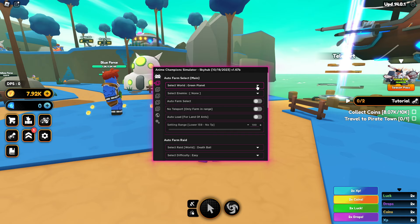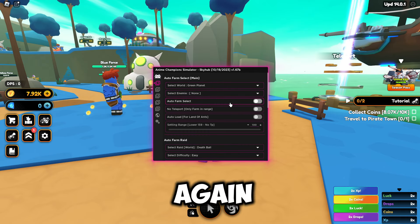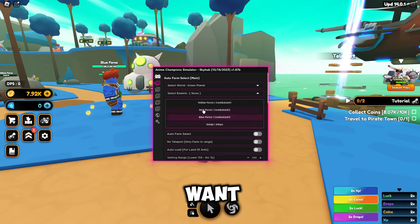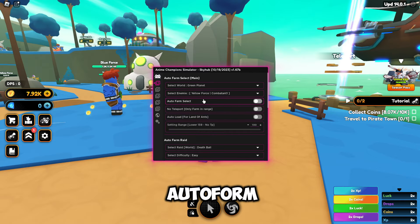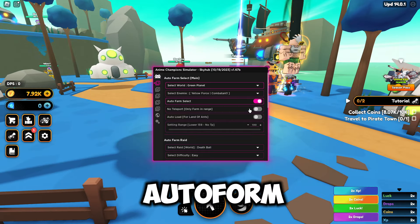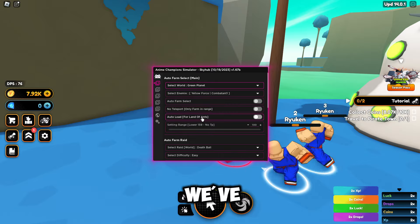On the main tab we can go ahead and do our auto farm settings. You have to select your world — I've already selected Green Planet, so I'll select it again. Then select your enemy; you can select multiple if you want. I'm just going to select Yellow Force for now. Then you can hit auto farm select and it will go ahead and auto farm. There's also a no-teleport option which will only farm in range.